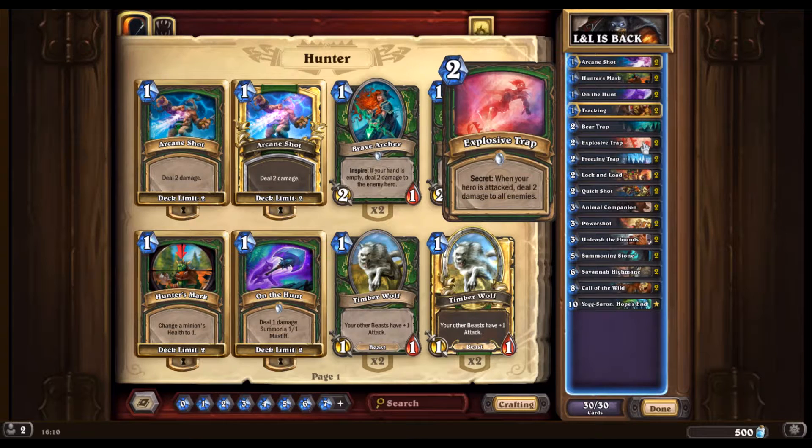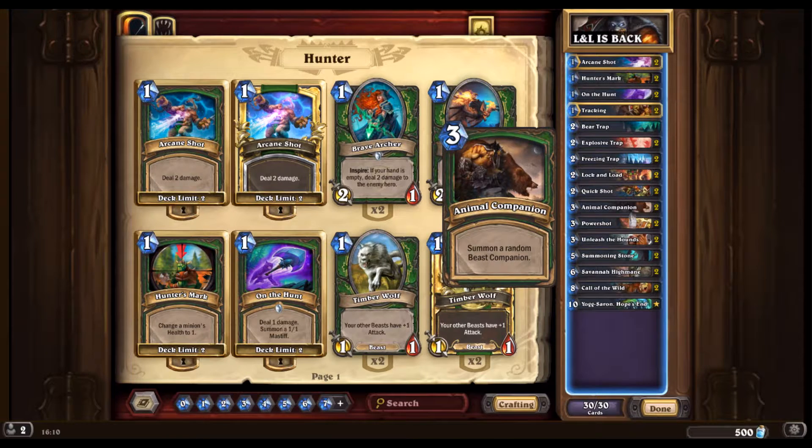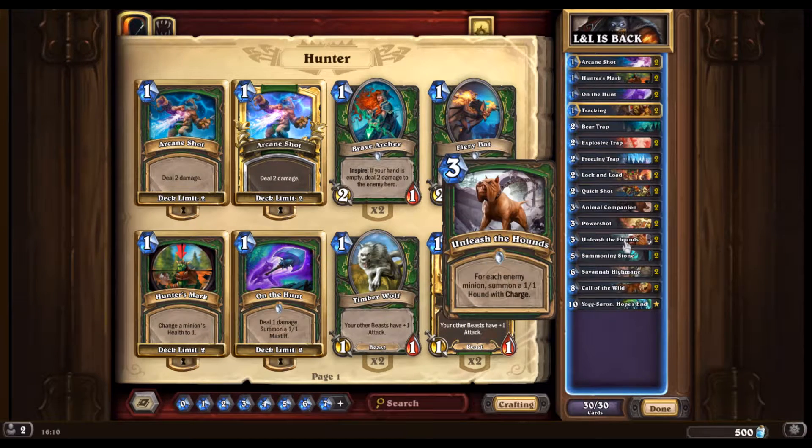But this is what we're rolling now: one Bear Trap, Double Explosive, Double Freezing, Double Heart of the Cards, Lock and Load, Double Quickshot, Animal Companion, Power Shot, Unleash the Hounds. That's all the spells.